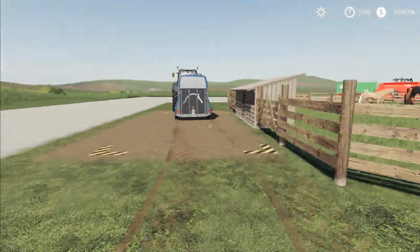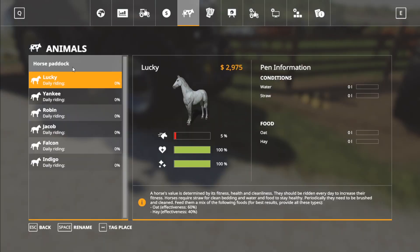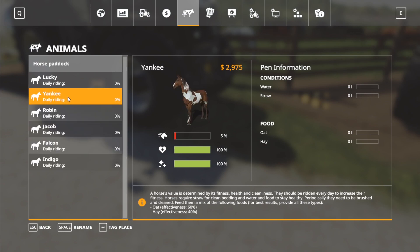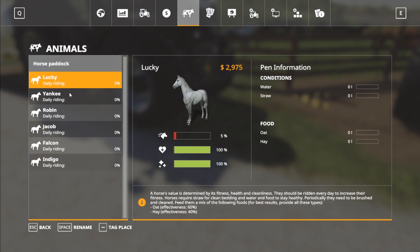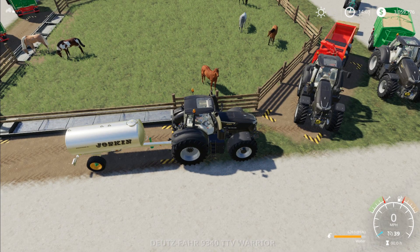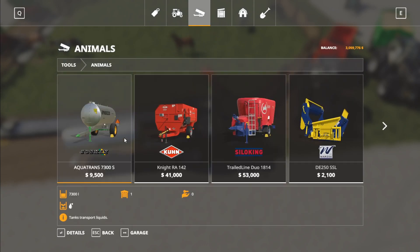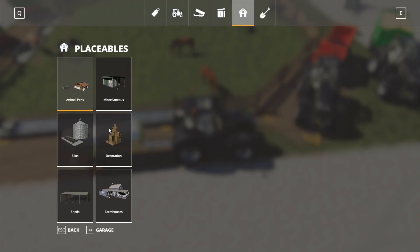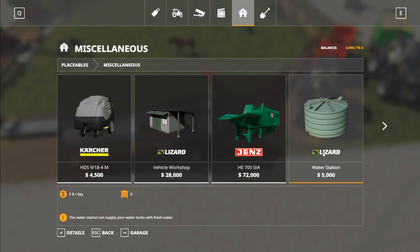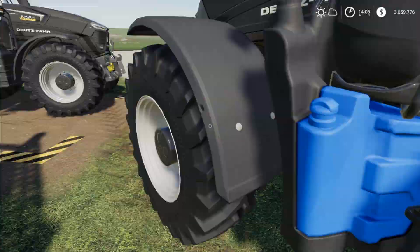Now we're going to talk about actually some of the easier stuff, which is putting straw and water in. So water and straw are pretty easy to get. I have the Aquatrans behind me — I can hit I to overload water in. They don't take very much water. If you go into the store under animals, this right here is the Aquatrans, which I'd recommend. Also under placeables, if you need a water source and can't find one for free on your map, you can place a water station which gives you free access to water anywhere you place it.